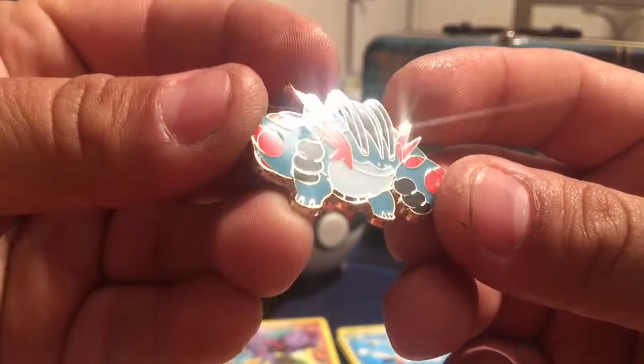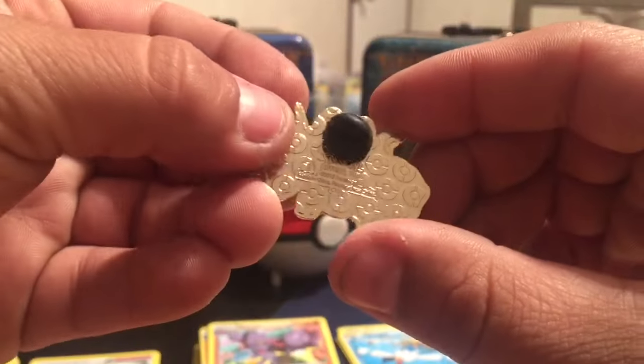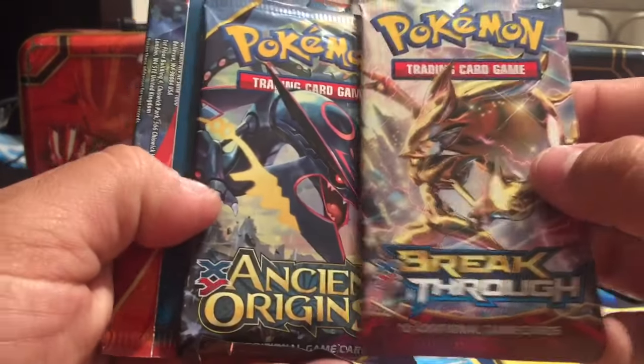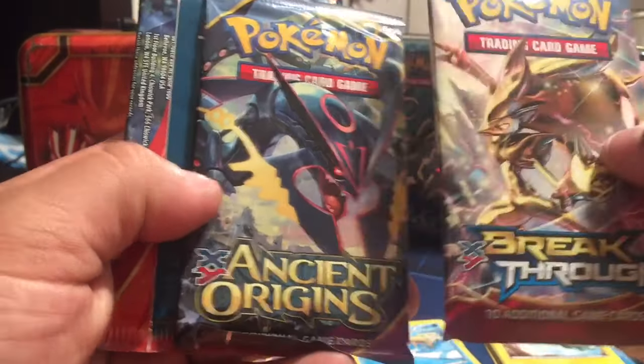All right, so here we are. This is the pin that it comes with — a real nice pin. Of course the Pokéballs are on the back of it. And we have Breakthrough, Ancient Origins,